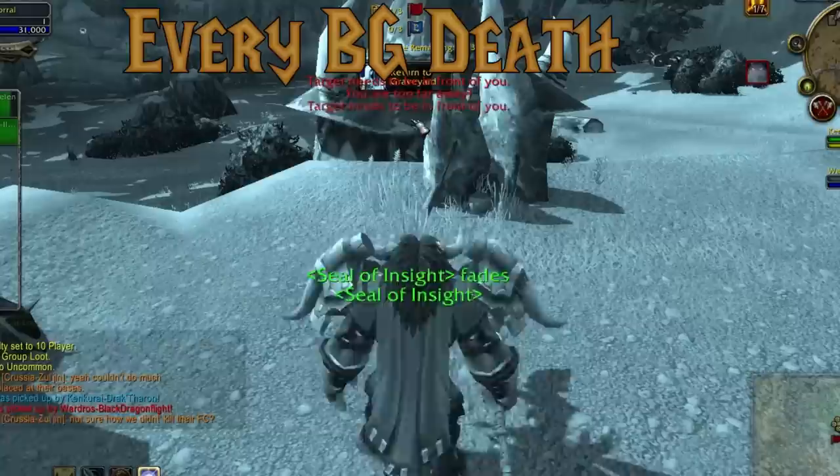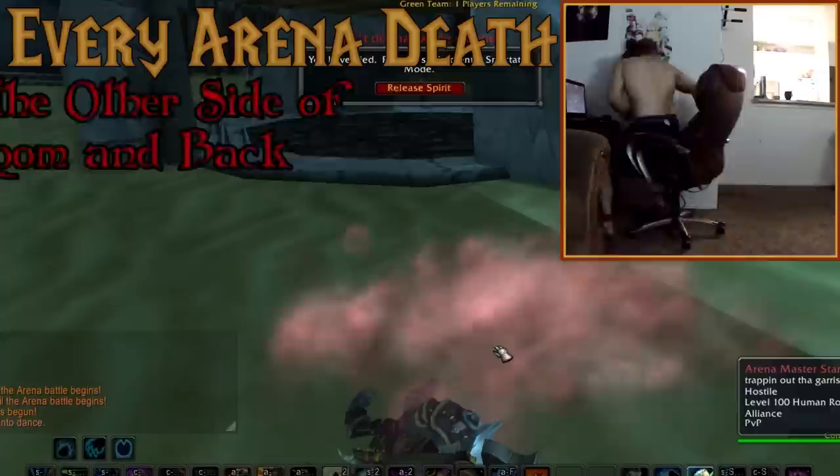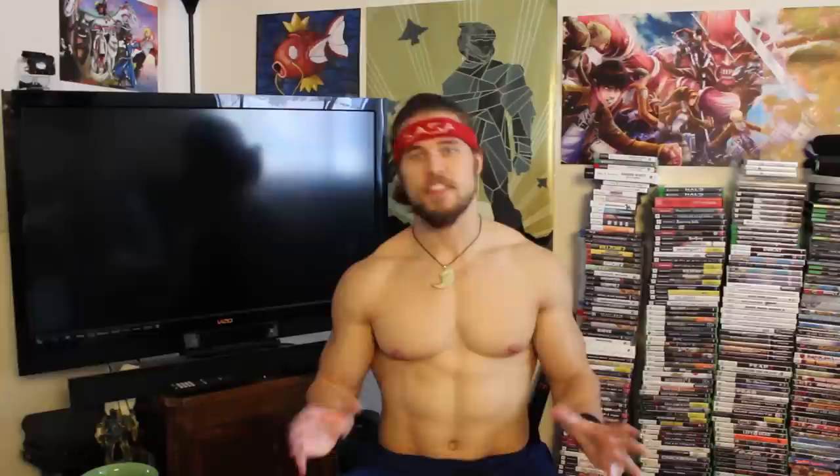In the battlegrounds, if the enemy grants us a glorious death on the battlefield, we will hold our legs straight out and tense our core until we rejoin the living. In the arena when we fall, we will get out of our chair, run to the other side of the room, touch the wall, and then run back.